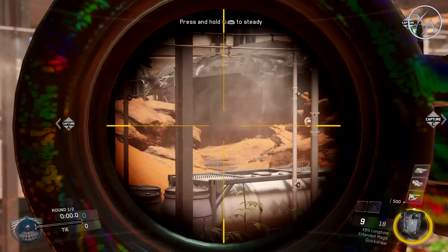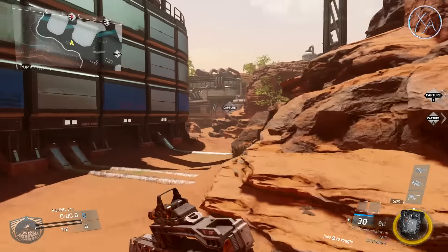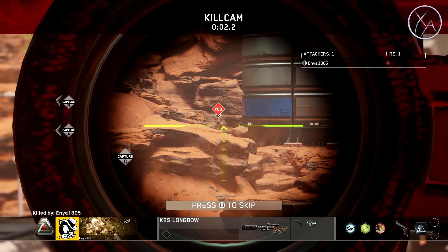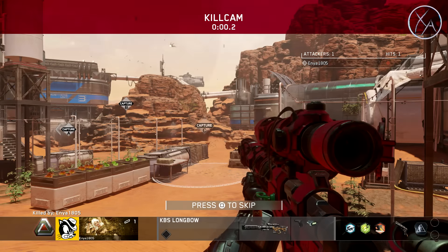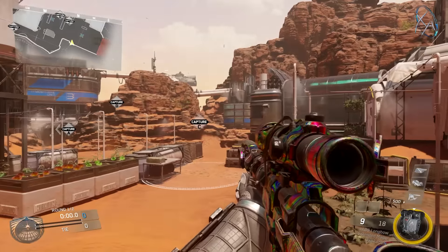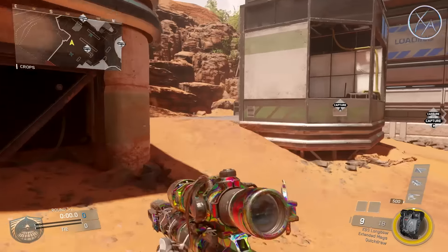This position also allows you to pay attention to the surrounding area. If they decide to come around the cliff and through that area to try to get towards the C flag, you can pick them off there too. You just have to keep your head on a swivel — don't get tunnel vision. Constantly check all the areas and you can lock this area down very effectively from that position.